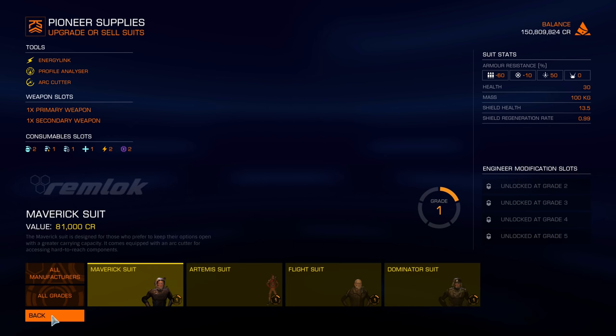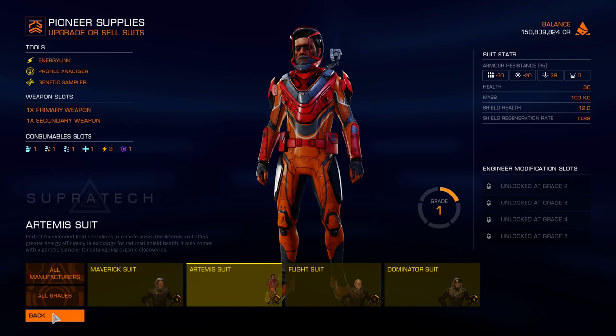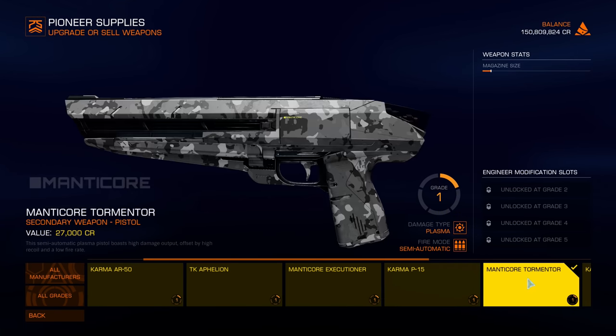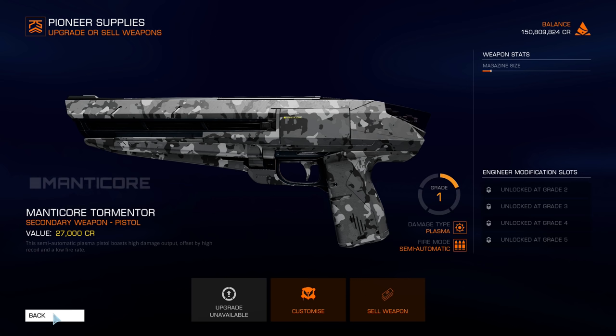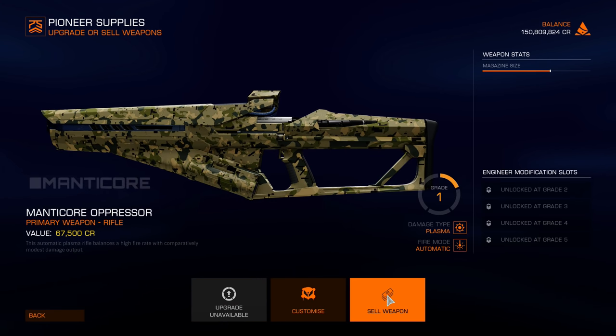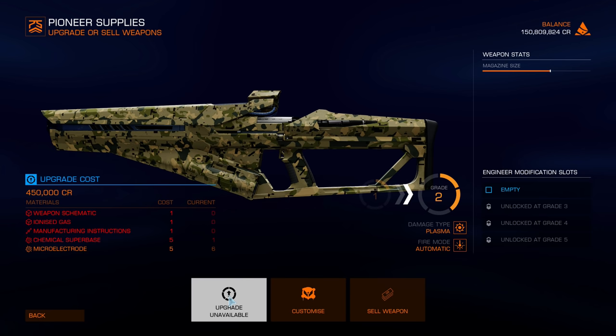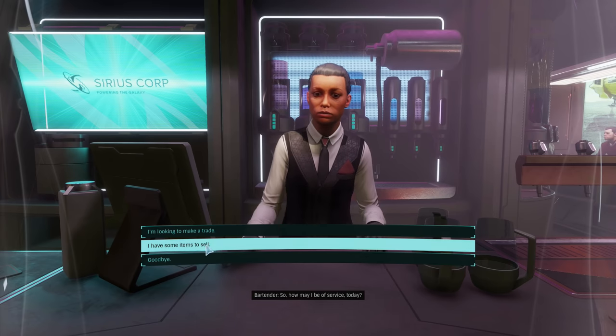Suit schematics, health monitors, power regulators, manufacturing instructions, aerogel, graphene — I don't even know what half of these things are, let alone where to find them. But I've got a pretty good idea, because logically, if these are materials I need to gather to upgrade ground equipment, I'm going to find them in ground settlements — because that's what the Odyssey expansion is all about. I have been doing a couple of ground settlement missions and have already acquired some of these materials, even if I didn't realise what they were for at the time. Unfortunately, because I didn't realise, I've been selling a lot of these materials.